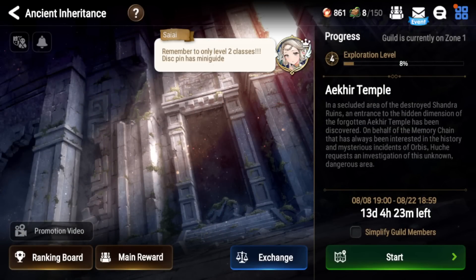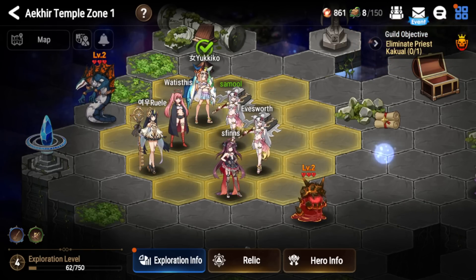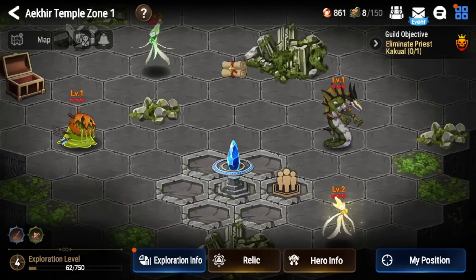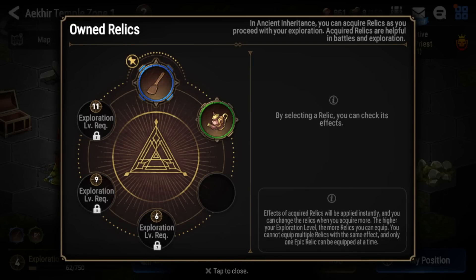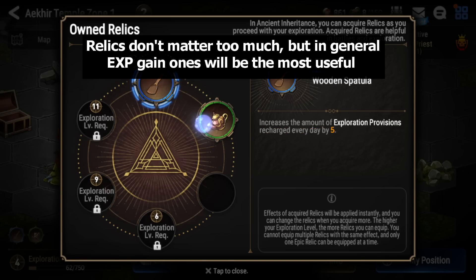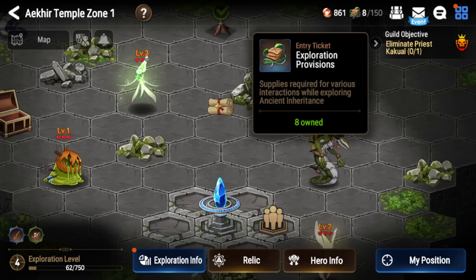It's very easy to clear if you have a decent amount of units and know the strategies. You definitely want to clear all the zones to get all the gear before it ends, and buy out the shop — which is easily doable if you play every day. Now, for strategies: it is currently day two of Ancient Inheritance for me. You can see your guild members on your map and you'll probably start in the starting zone. You're going to get relics, which are upgrades to your character.